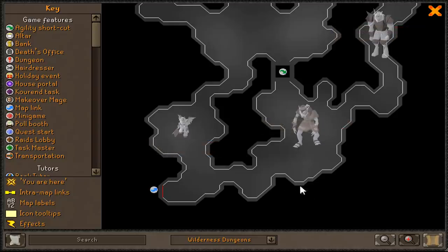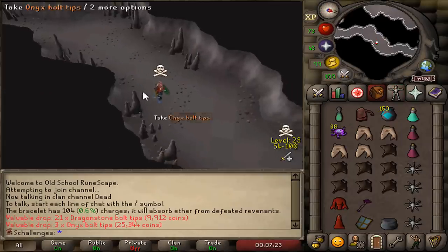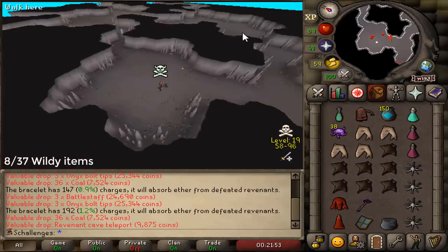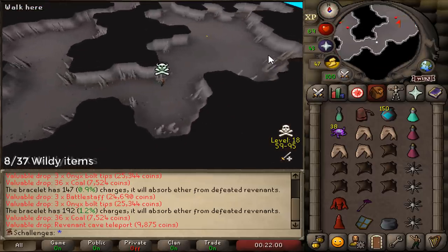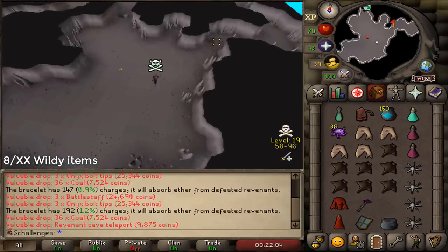Have a look at how the drop table is looking. Second drop: addy bars. Onyx Tip Bolts — I'll take it. Our first Revenant Cave Teleport! The Revenant Cave Teleport is actually the eighth wilderness unique item I could unlock. I previously said there are 37 wilderness items, but I was wrong — there are actually more. I need to recalculate how many there actually are.